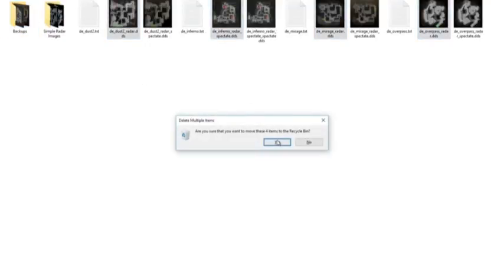You can always revert back if you don't like the radar. Now, what you want to do is unzip and drag the DDS files that you've downloaded from Simple Radar into this folder and you're done — you'll have installed the radar.